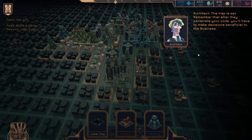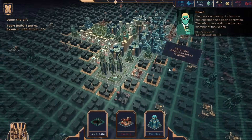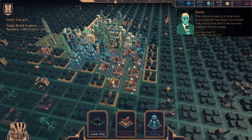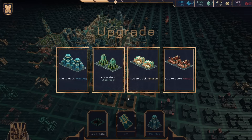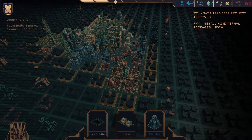Remember that after they penetrate your code, you'll have to make decisions beneficial to the business. Your task is to maintain control over the city even in this situation. Good luck, Iris. Another factory — put it here. Do I get to choose? Yes. What do we need most of? Kind of a little bit of everything — let's go for the ministry. And we have a gift — data transfer request approved. Installing external packages. Connecting remote control. Changing decision-making module.